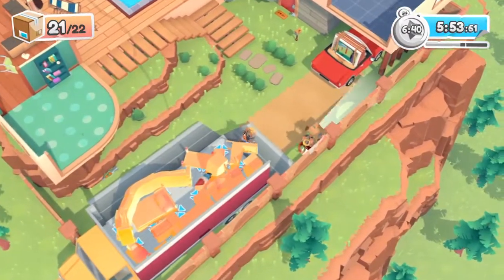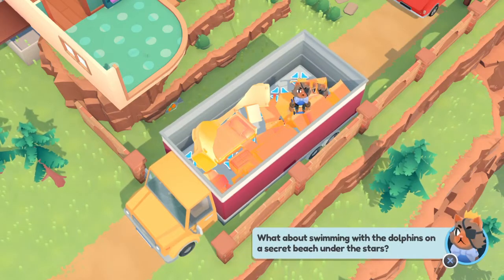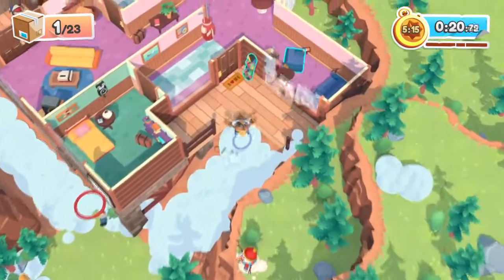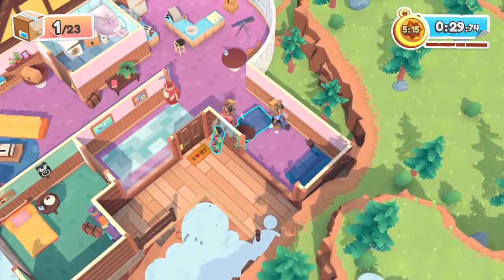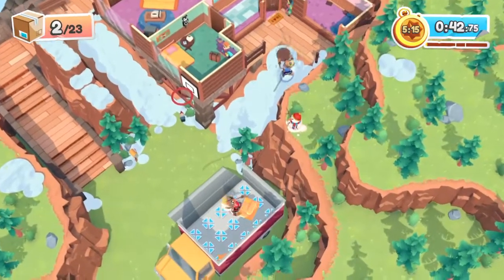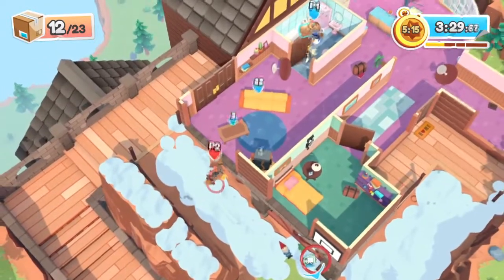Moving Out is far less stressful than Overcooked and far less likely to let one person ruin the whole thing by being really rubbish. With Overcooked you can get super competitive, and I've played Overcooked 2 where there's a fifth person barking orders Gordon Ramsay style. You don't need to do that with Moving Out because it's a bit more chill. You don't always have to work together specifically in the early levels — you can run amok and do your own thing. It's just less pressure, making it much more accessible to people who are new to gaming.